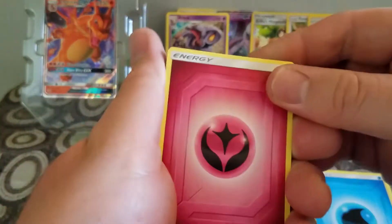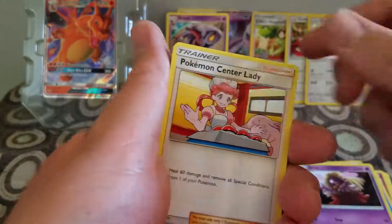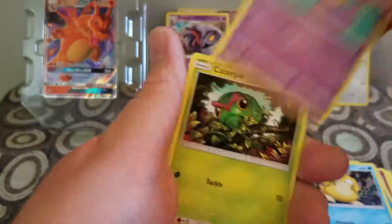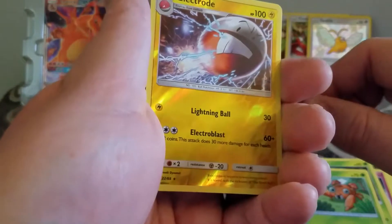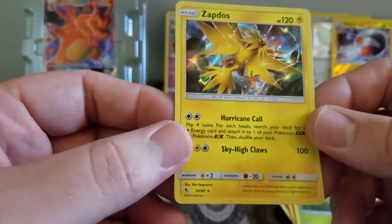We have a Heart Energy, Jynx, Pokemon Center Lady — this is the third one — Clefairy, Psyduck, Caterpie, a Reverse Holo Rare Electrode. And the rare is a Zapdos — Holo Zapdos.